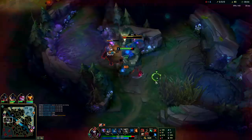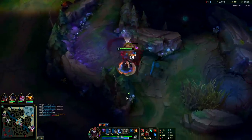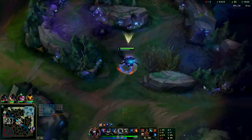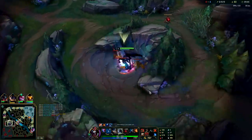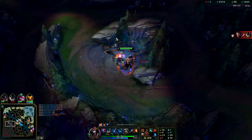We're going to clear this out, use our Q on both of them for huge AoE damage, and then take his wolves. Now we have a massive XP lead on him. I don't think he even invaded my jungle because I don't think he realizes I'm in here. I could probably get red Kayn form off of Darius here.